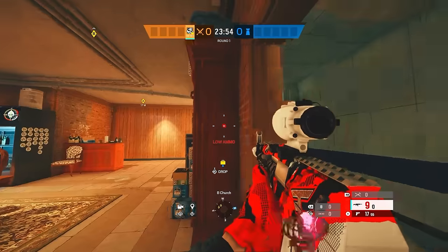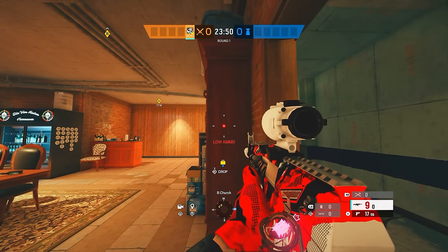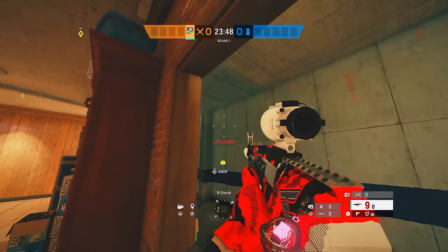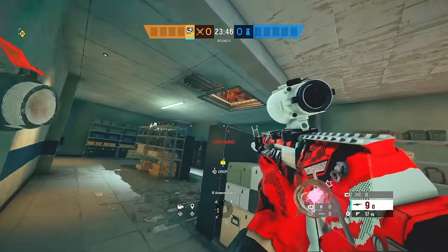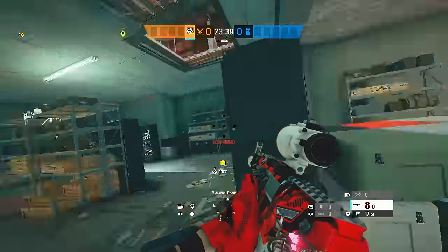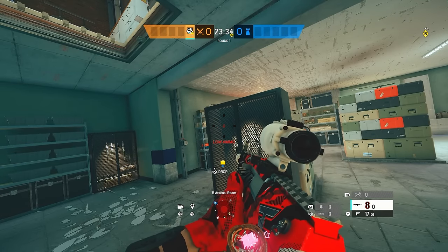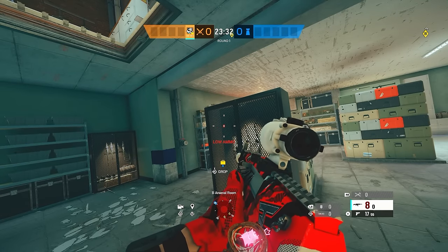If Kaid's banned, by the way, I do not recommend doing this — there's not really a point. You could just go Hibana, and it can counter impact tricking by rappelling on the kitchen window up there. So I only do this if Kaid is in play. Even if they don't bring Kaid, they could have one. So I will be using this in my full solo queue games like I mentioned earlier — I will be doing those again soon, don't worry.